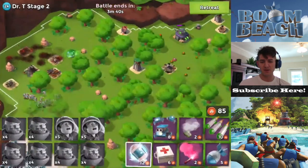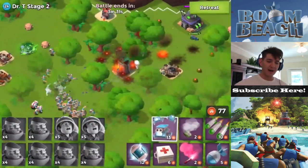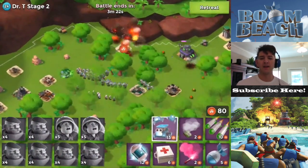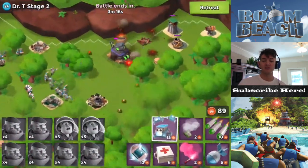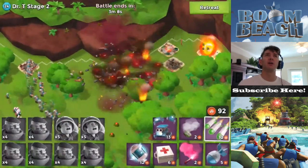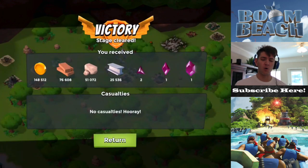So we're just blowing stuff up! We're on the left wing here, and throw some critters, blow up the mines, take out that sniper tower, and then just kind of let them do what they want and let them go free range on the DT base - the Dr. Terror base!